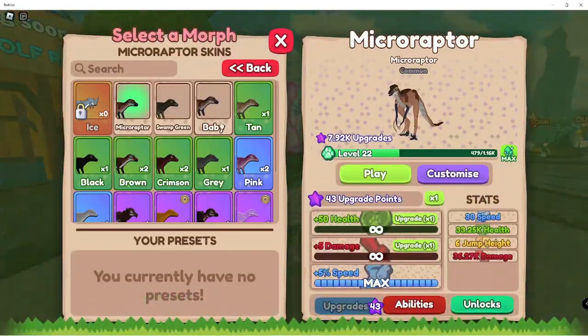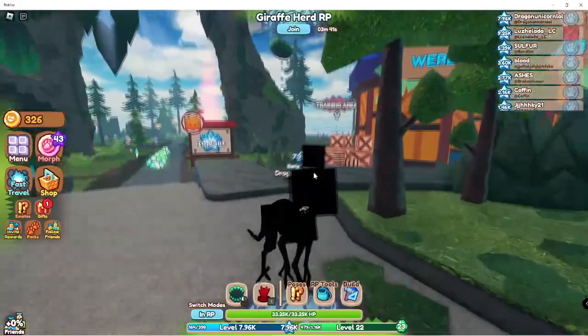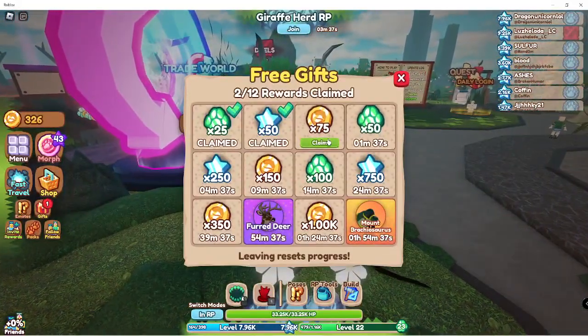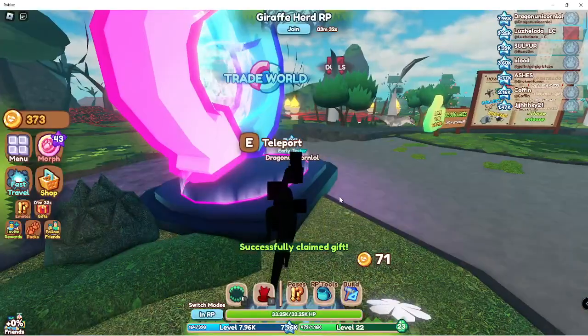I want to check out the trade world. I'm going to be my little void micro raptor because I love him. There's a map and everything - I just want to see what it looks like because I'm pretty excited about trading.